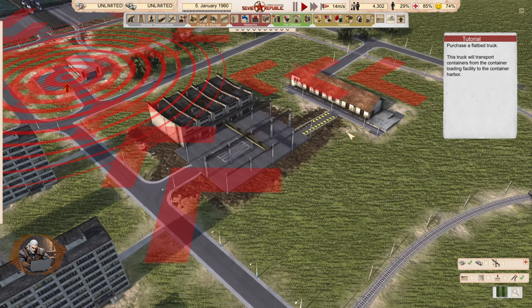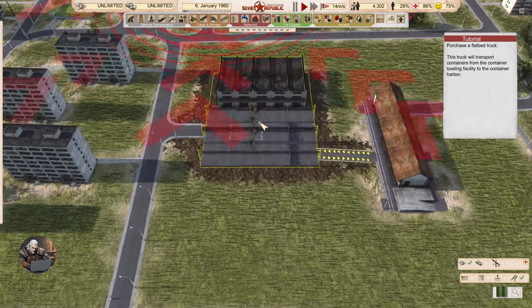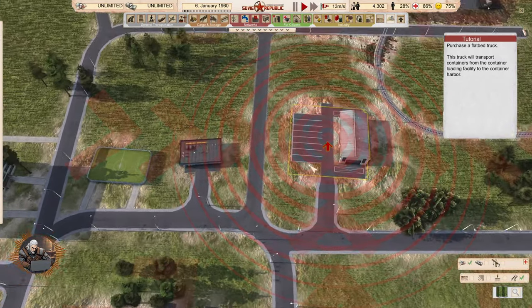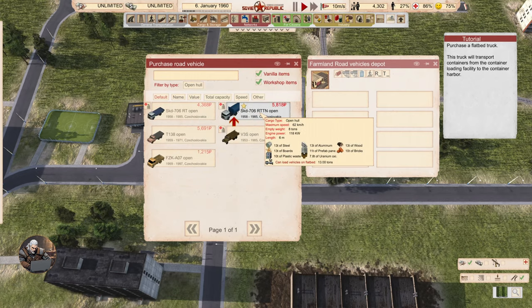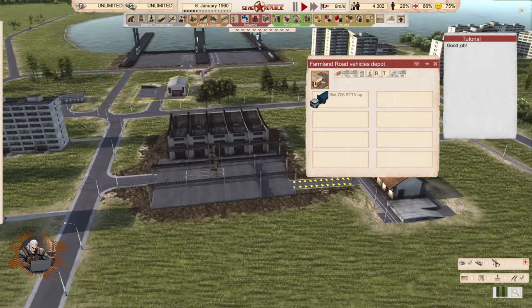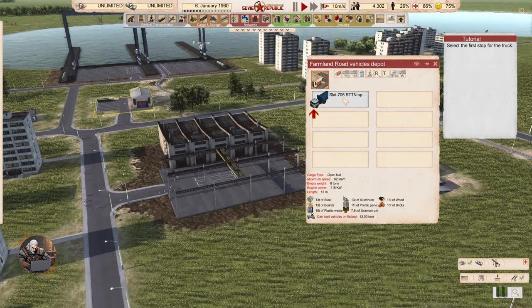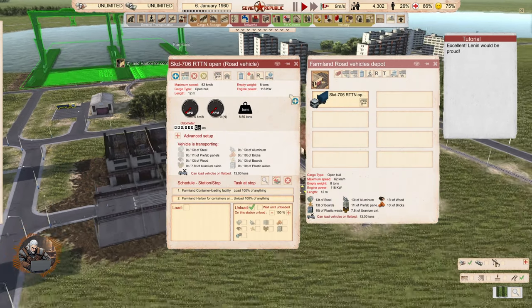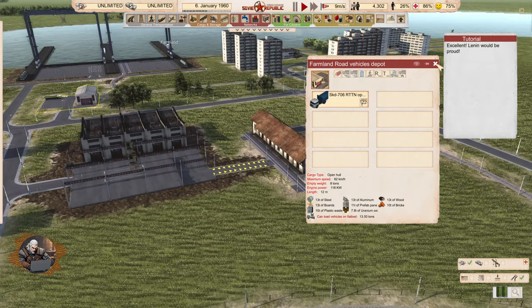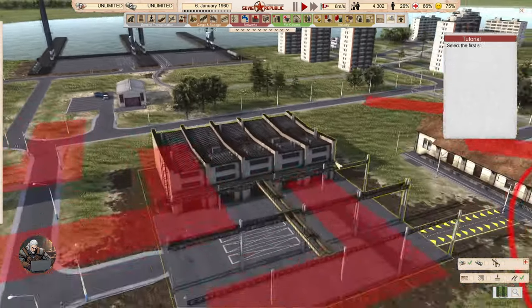Purchase a flatbed truck. This truck will transport containers from the container loading facility to the container harbor. I'm curious — can you connect them directly? Probably not. That's the one we used in one of the previous tutorials. SKD 706. Select the first stop — it's going from here to there. Lenin would be proud. Let's start it as well. Go go go — take containers.